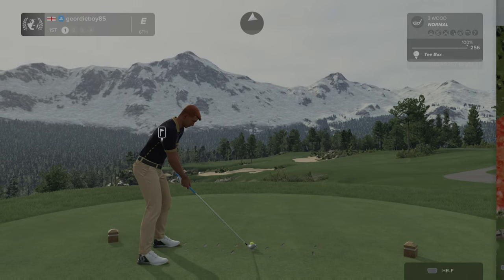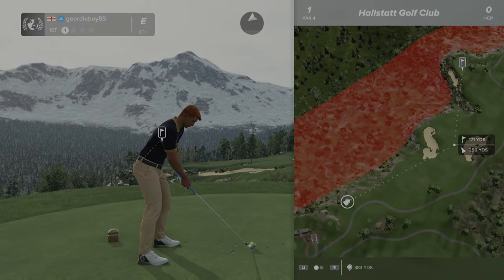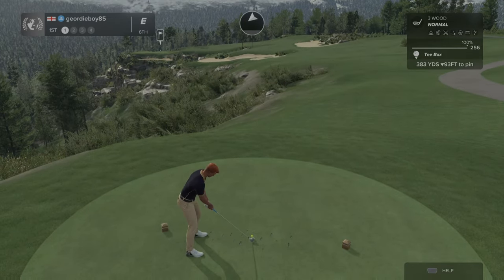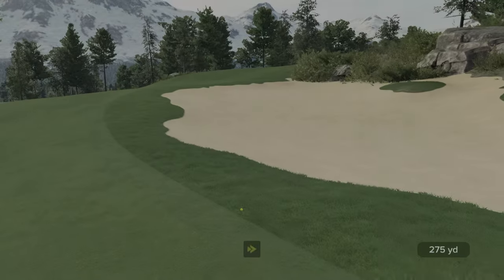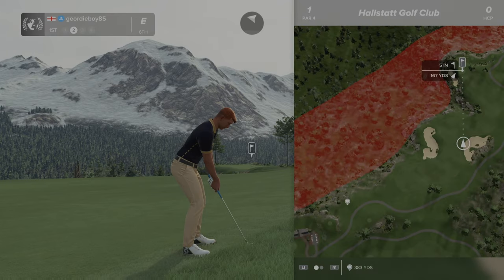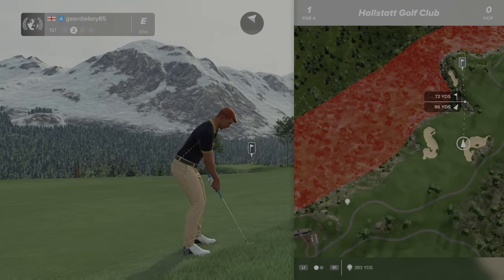Beautiful looking tee shot. 279, 380 - I think the course management is just in between them bunkers. Oh, that is not a good start, don't go in the bunker. Getting a nice view from this elevated position - certainly a nice view but it's a scary shot. Got to get over that ridge.